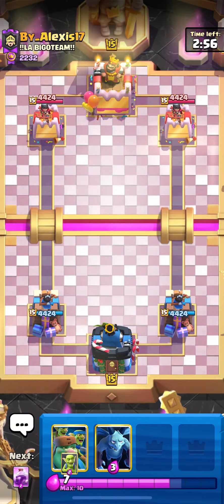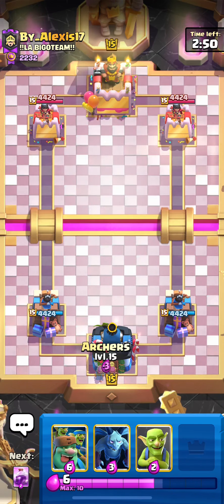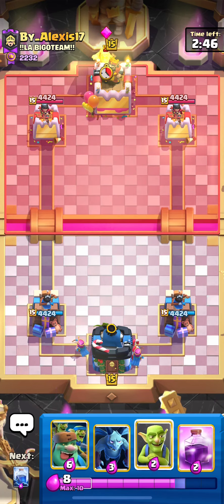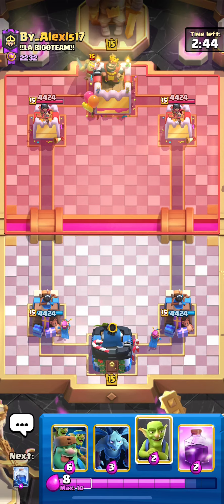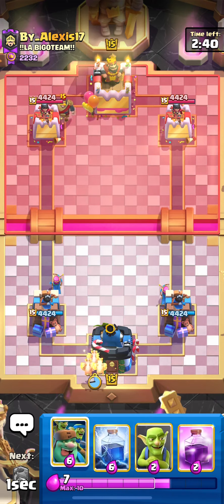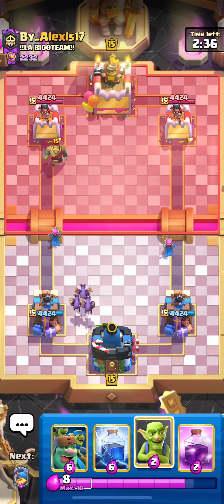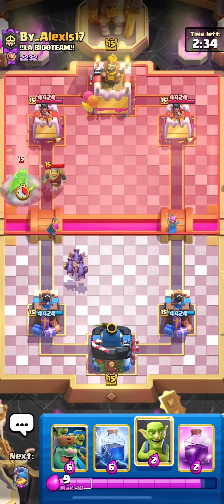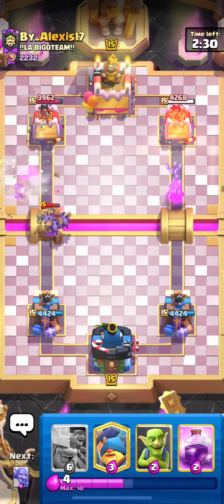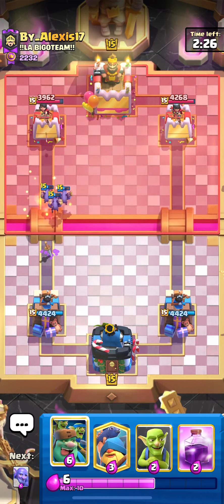Jumping into the last game here against Alexis 17. I didn't see the exact number, but this is definitely a good player — had a very good top finish. Let's dial in here. We're going to split archers in the back. Evo Knight — it's not too bad for this deck, actually. Cycle our minions — that'll clean up his knight. Let's see what else he has. That'll hit tower too, so we'll take that lightning.